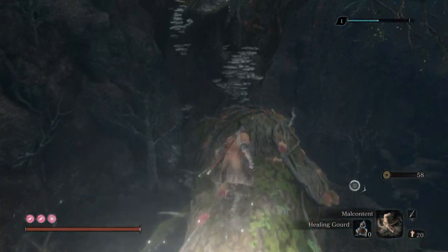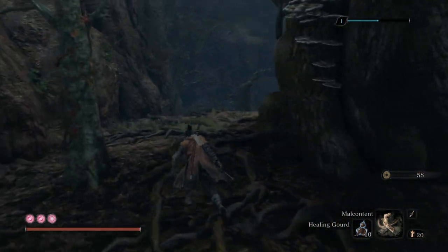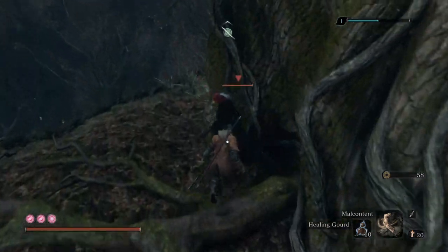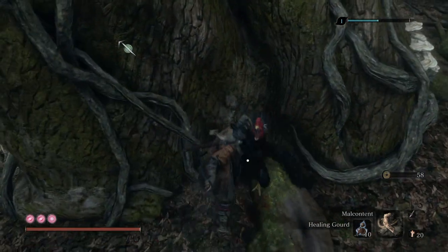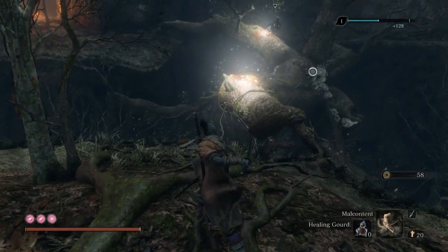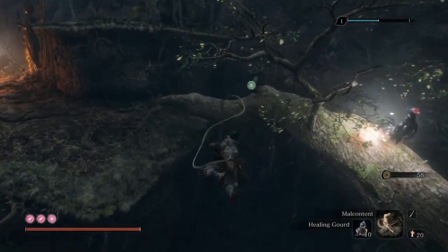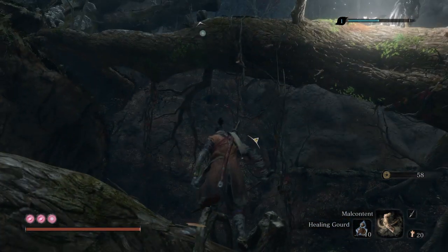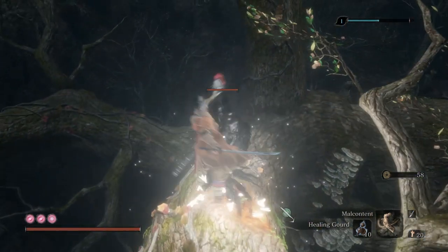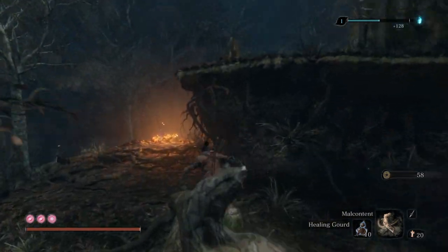There are in all five Headless Demons, and killing them will give us Spirit Falls, which are an alternative to the sugar candies we use more often. Facing these Headless mini bosses is totally optional and it doesn't affect the course of the game whether you kill them or not.